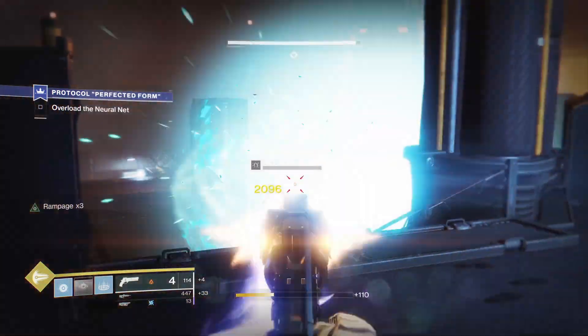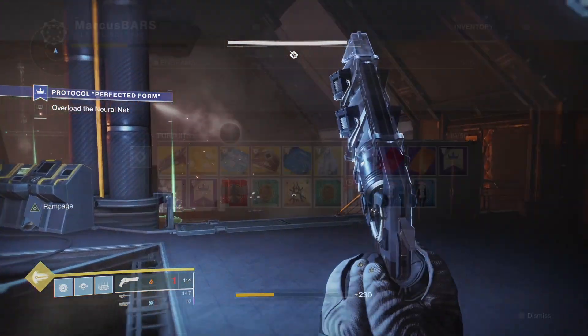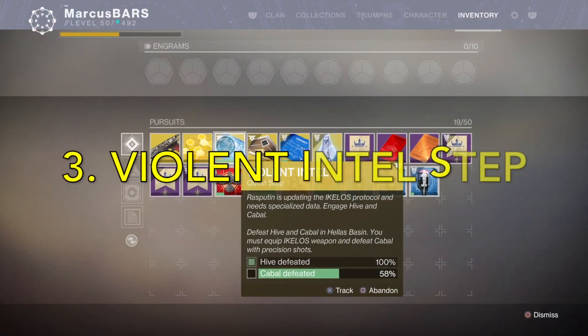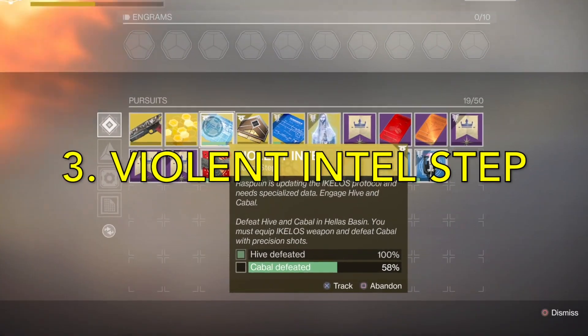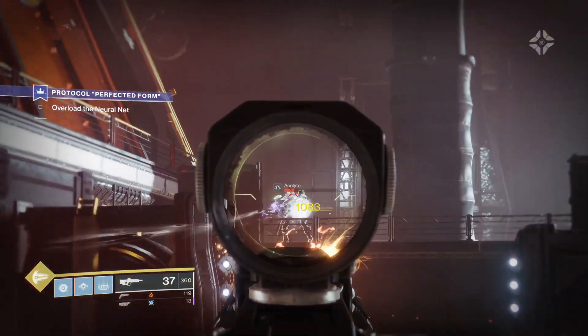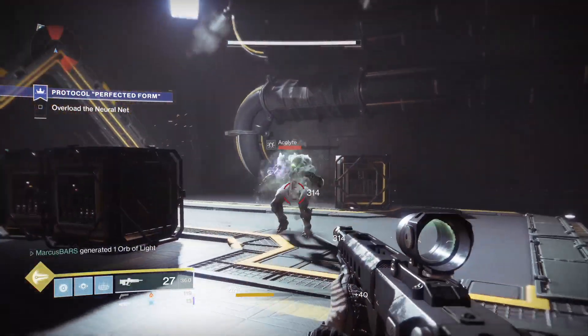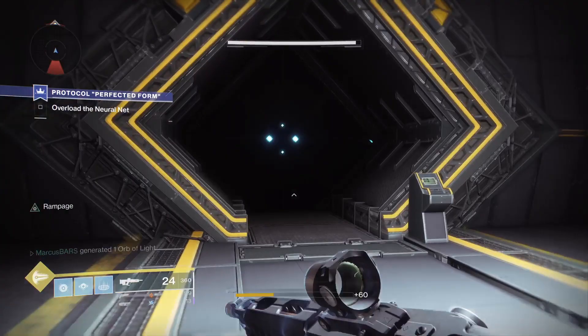The missions should be called Legacy Code and A Piece of the Past, if I ain't mistaken. After this, you should be at the Violent Intel step. This means you gotta get a bunch of Cabal headshot kills and Hive kills — that don't have to be headshots — on Mars. Make sure to keep Ikello's hand cannon equipped for the whole quest for each step to count. Just equipped doesn't mean you have to use it.